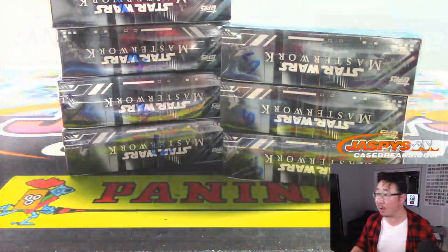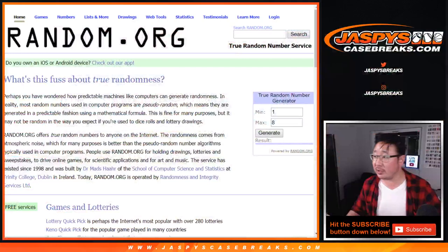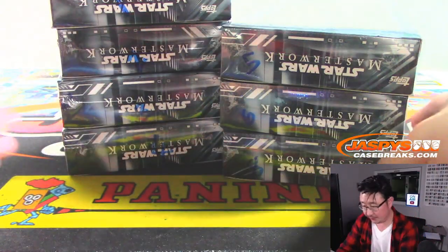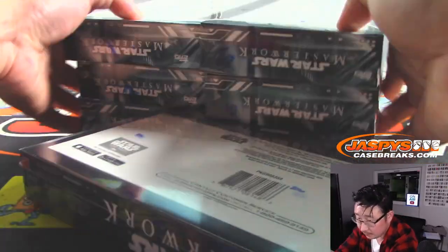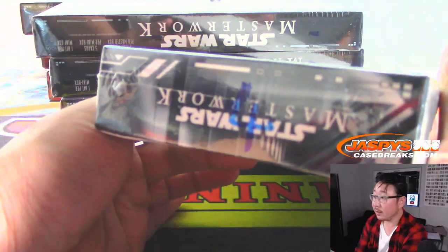We only did one box from this fresh case — I think we ended up doing box 7. So let's keep generating a number until we get a box that's available. Box 4 is available, right down there. There's box 4 right there.